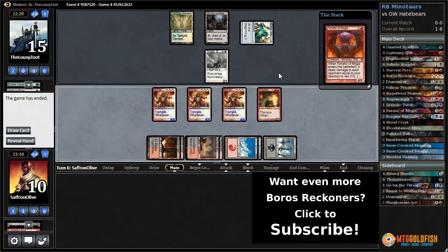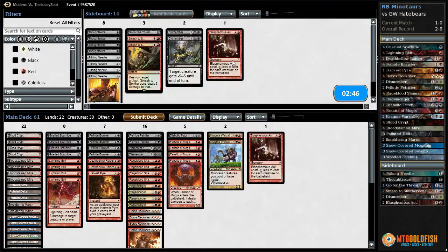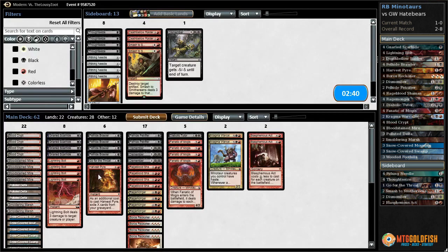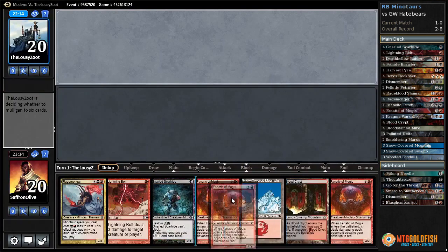Oh no, what do they have? They just activated and then scooped. Sweet — that's the Minotaur nut draw! We'll take it. Probably want our Blasphemous Act and more removal, going down Death Below Raiders and Warcaller. One Warcaller — let's try it like that.